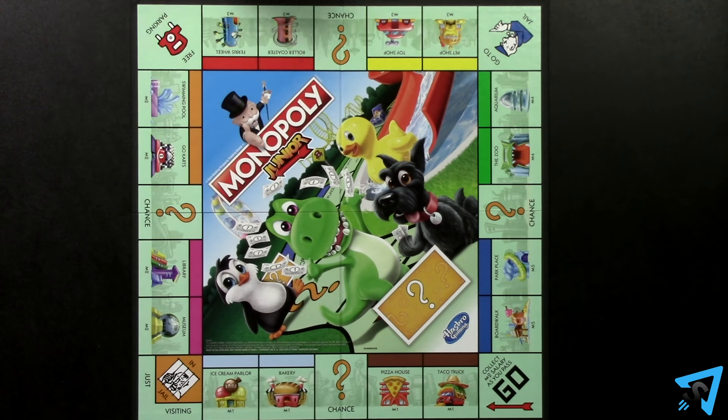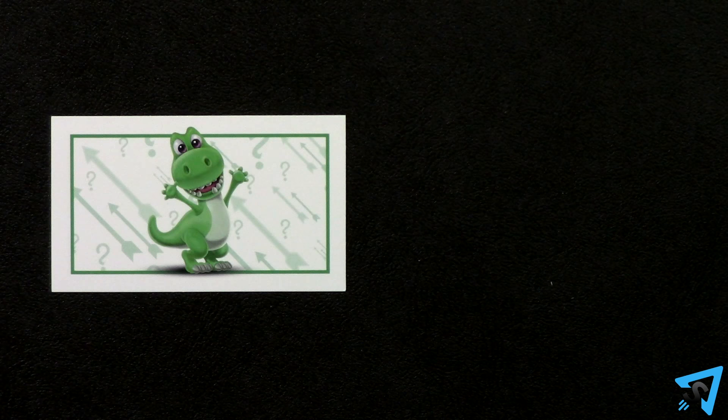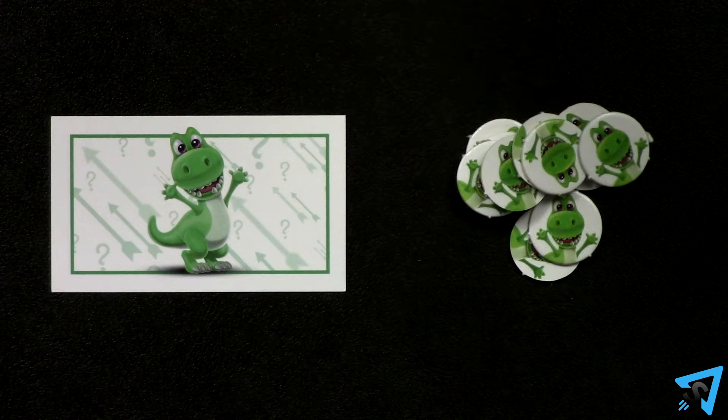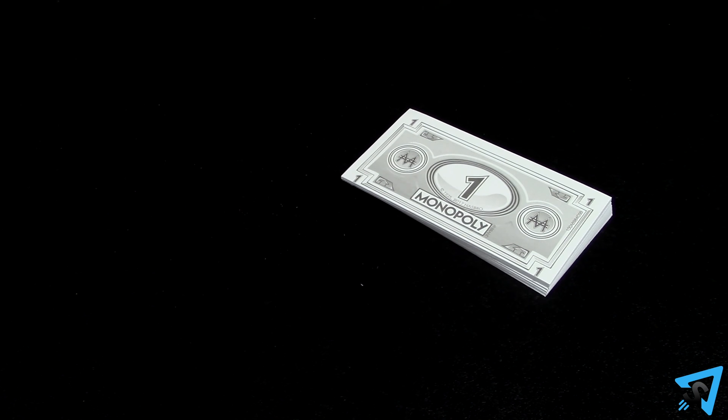Setup. Lay out the board and each player picks a token and places it on Go. Take the matching character card and 12 sold signs and place them in front of you. Pick one player to be the banker. The banker is in charge of the cash in the bank, which they must keep separate from their own.